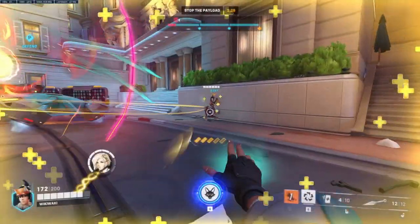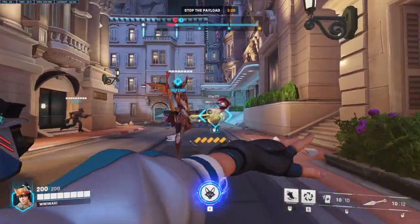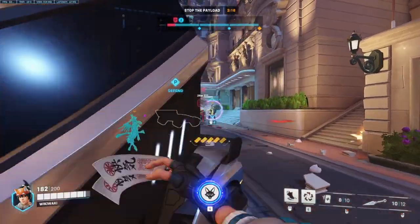Kitsune Rush is an incredibly powerful ultimate, boosting the speed and reload time of anyone in it, making it a powerful team-winning ultimate that combos well with almost every character in the entire game.